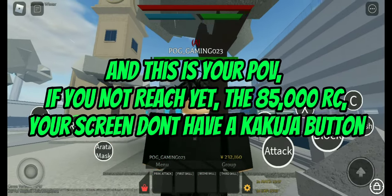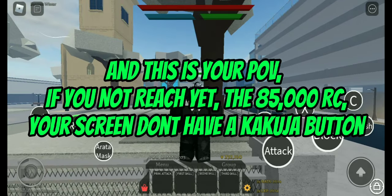If it didn't appear, just rejoin a new server. I have this kakuja button because I reached 85,000 RC cells — you can see your RC cells here. And this is your POV if you haven't reached 85,000 RC yet — your screen won't have a kakuja button.